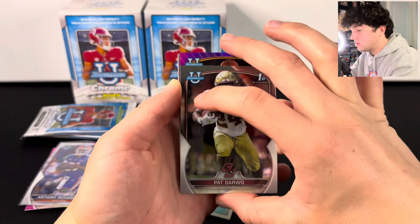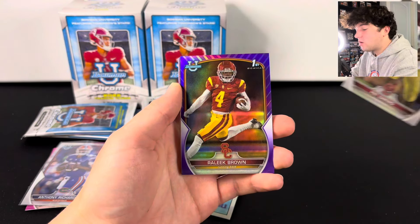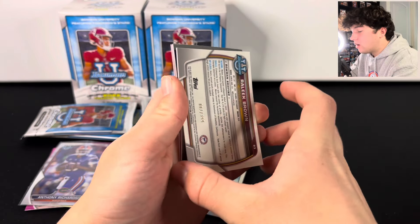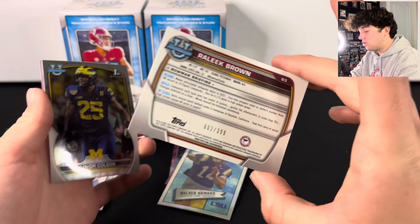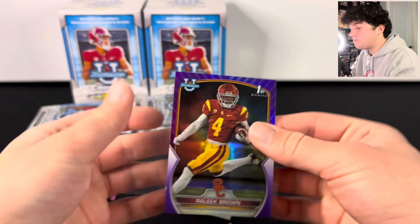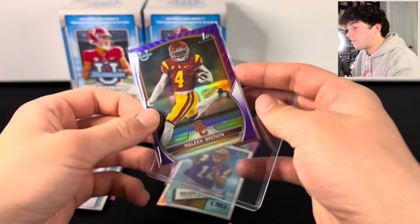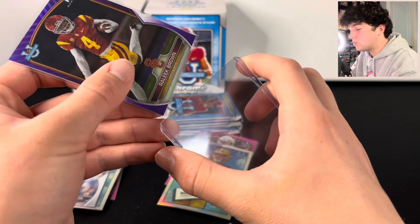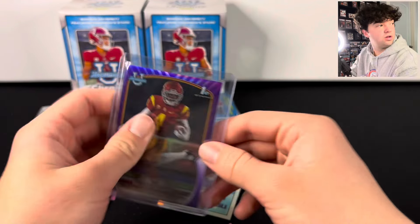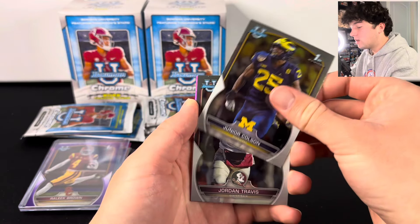We've got a numbered card here — this is exactly why we open up this product. It is a First Bowman — let's see who it is. I think this is numbered out of around 200-something. We got Relique Brown — this is number 2, numbered out of 399. We got 2 out of 399 on the numbered card. We'll definitely take a numbered card; not sure how much this is worth — can we get a comp on that?